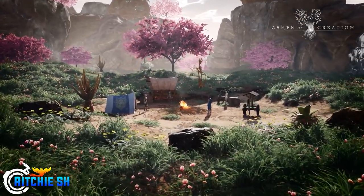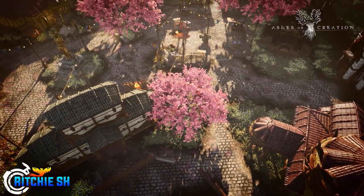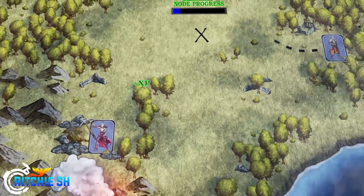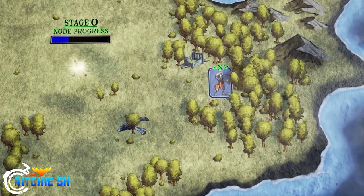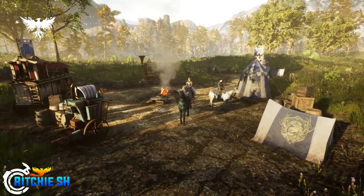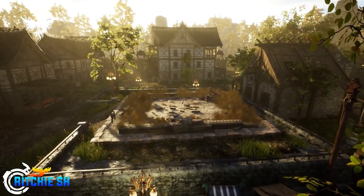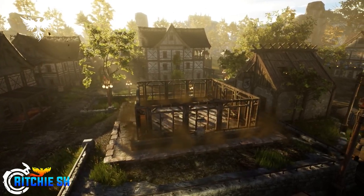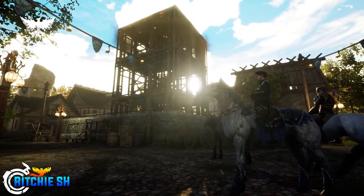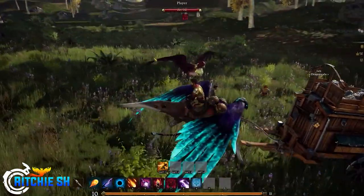In Alpha 1 there are 9 nodes — 3 on the southern island and 6 in the north — all starting at level 0, the wilderness stage. As you do quests within a node's zone of influence and kill monsters, XP is contributed to the node, eventually leveling it from an encampment up to a village at stage 3. As nodes level up, more questing and crafting opportunities arise with new NPCs and vendors. You can also create a guild for 500 gold, purchase mounts and armor, craft gear, purchase a house, run for mayor, construct buildings, and use a caravan system to deliver goods between nodes.